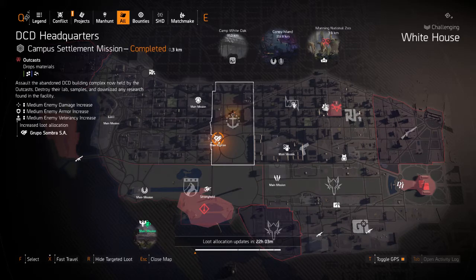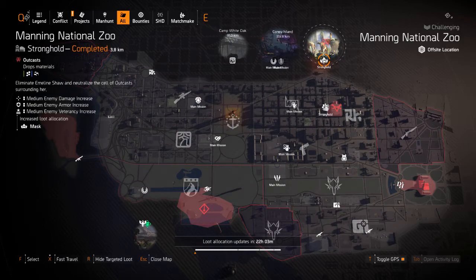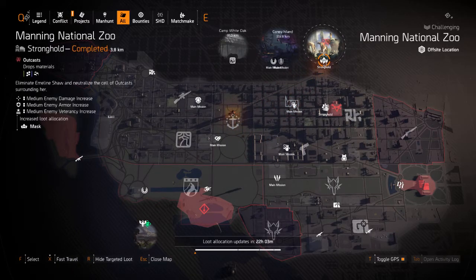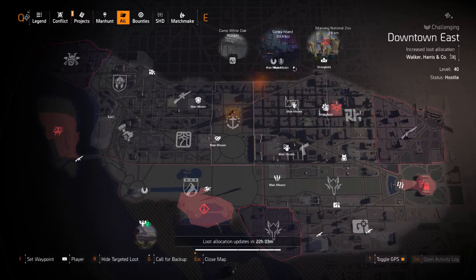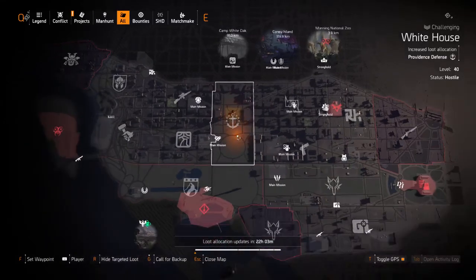I'm looking for a good Sombra apart, so I think I'll do DCD Headquarters mission as well. That's a good way to get the Coyote Mask — the Coyote Mask is really good guys. If you set it to Heroic, there's maybe a fifty-fifty chance to get the Coyote Mask exotic mask.